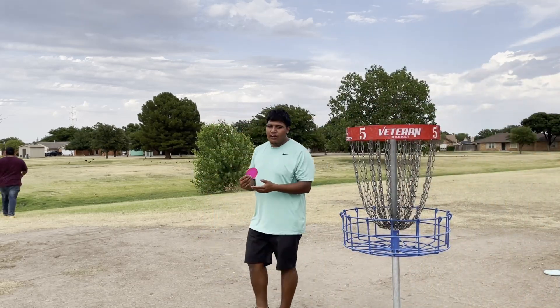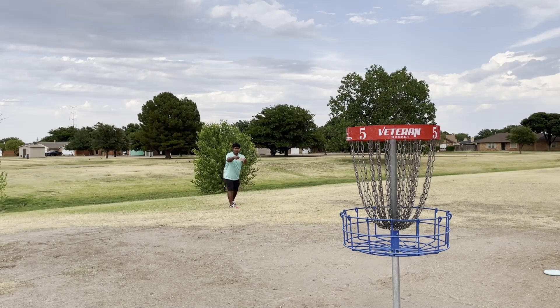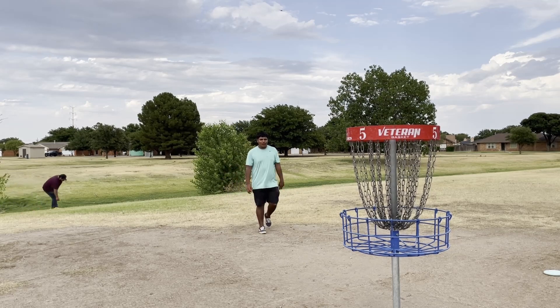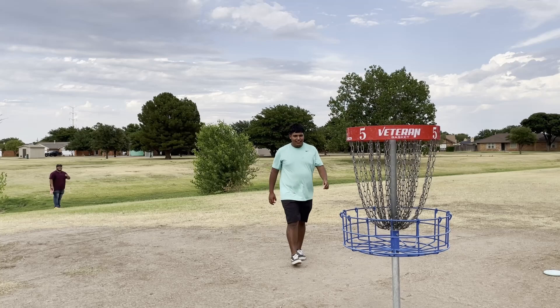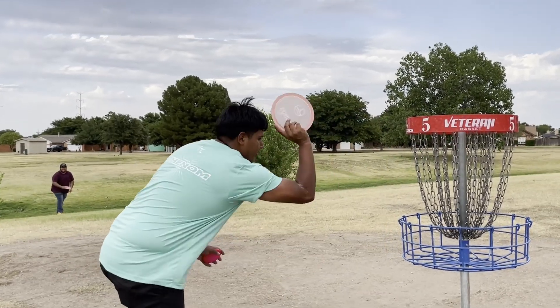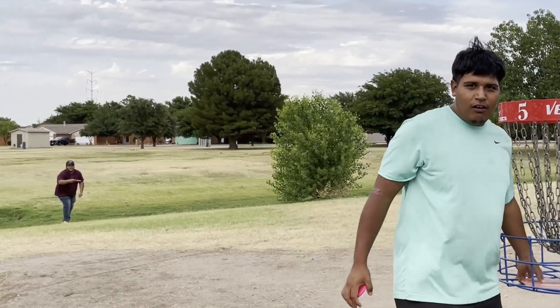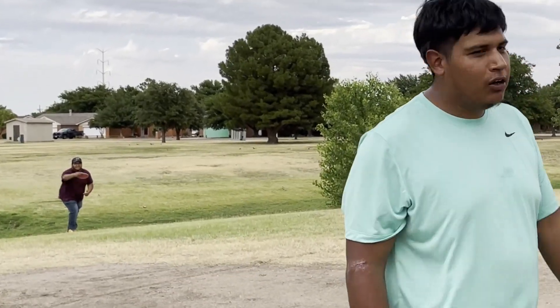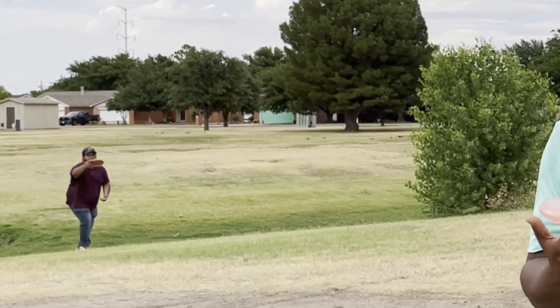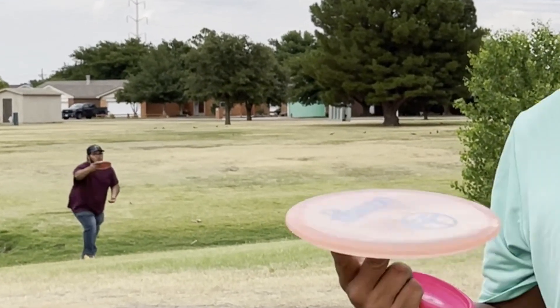Alright, just to get back to three under, we need this one. We hit the top band — it just looks so perfect coming out of the hand. With this tailwind I needed it to drop just a little bit more. Easy tap-in for our three — going two under through five. Hole six, which is an easy little forehand pitch up — maybe we can get an ace on this video. Maybe not, but we'll see.